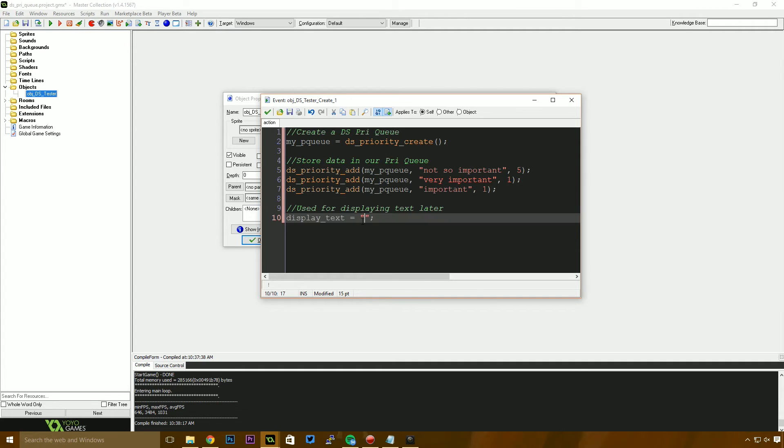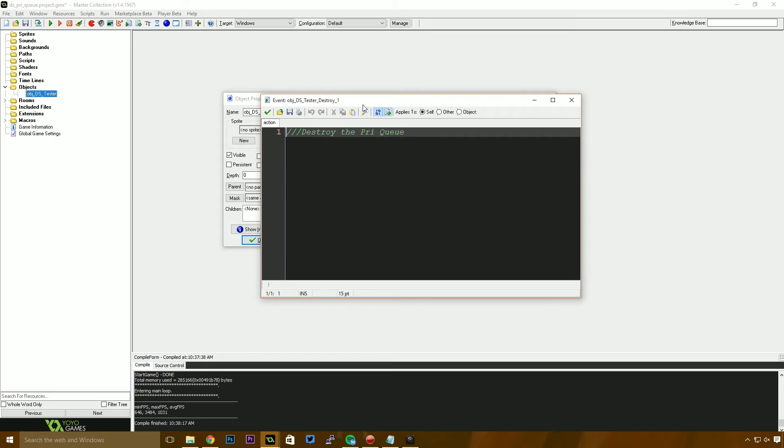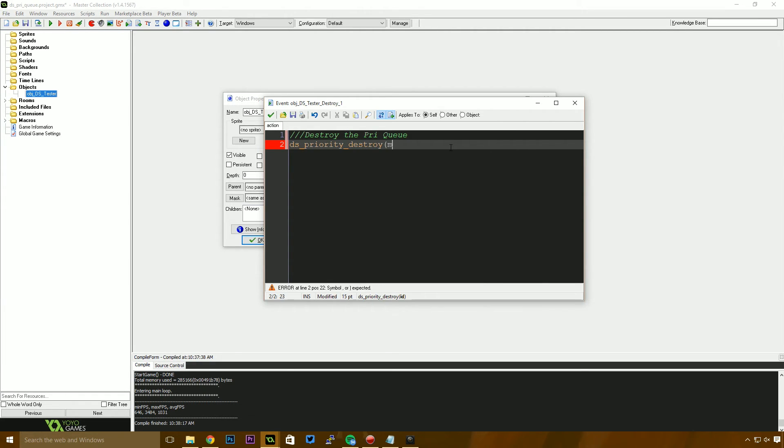Display text at the bottom is just what we'll use to display text on screen, set in the create event to avoid errors. The draw event simply draws display_text to the screen. We also need to jump into our destroy event and clean up after ourselves — if we don't destroy that memory and keep creating instances, the game will keep requesting more memory until it crashes. So we say ds_priority_destroy(my_pq).